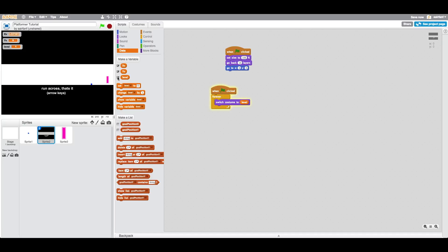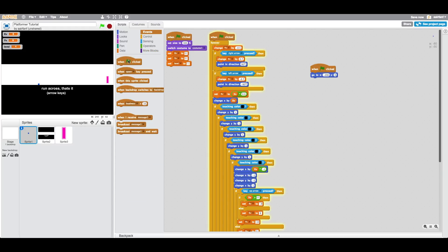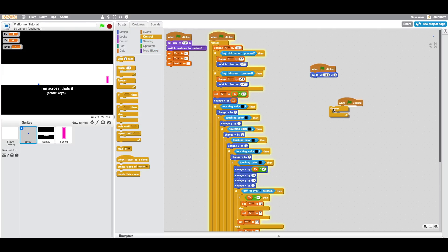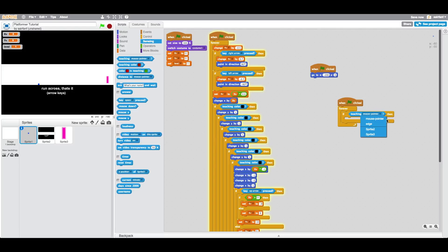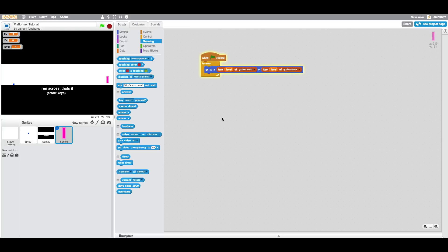You can see this is a new thing, but we're never broadcasting next level, so we need to make that work. In our sprite, we'll say: forever, if touching Sprite 3, change level by 1. So when we hit the finish circle, since we don't have a level two it should just go to a blank — awesome, so that's how we know it's working.